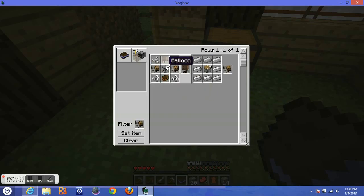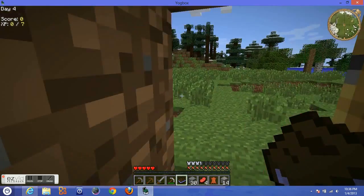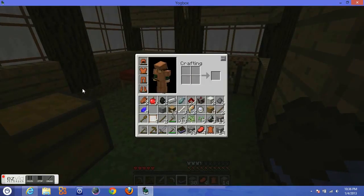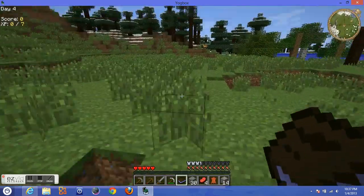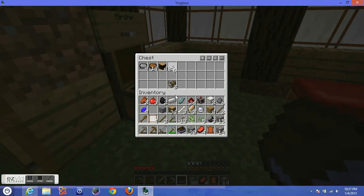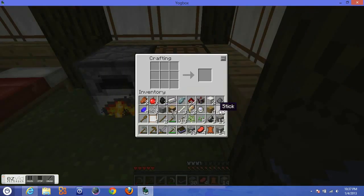Now we need the dispenser, and we have a problem — we only have six strings, and you need seven strings, because you need three for the bow for the dispenser part of it, and then you need four to tie it all together, if you look at the recipe. So we're just gonna go ahead and make the bow, because I said I can get string later.